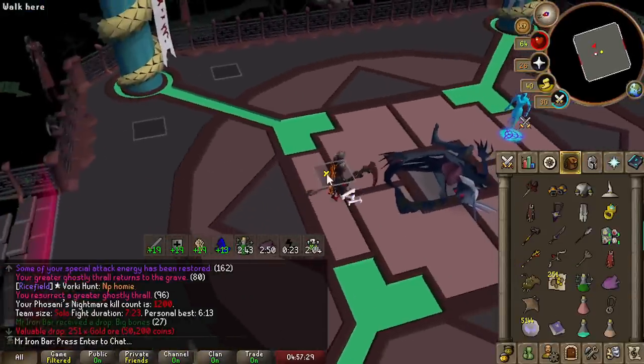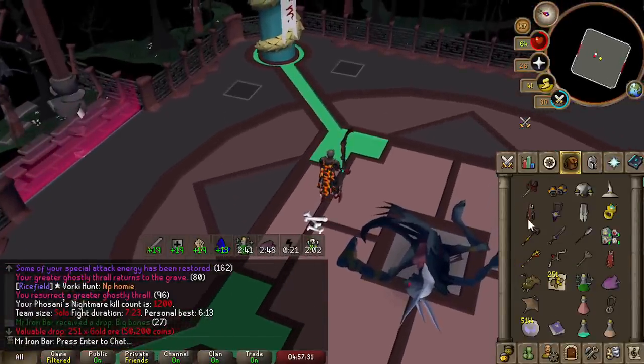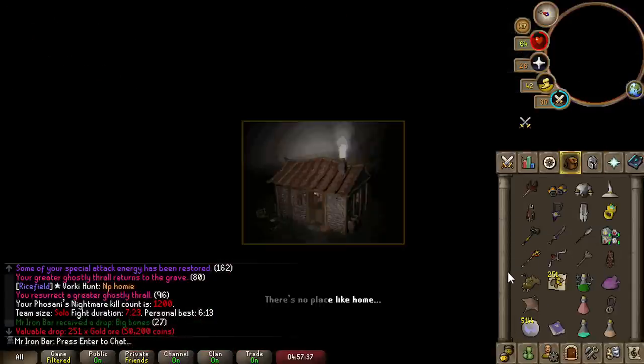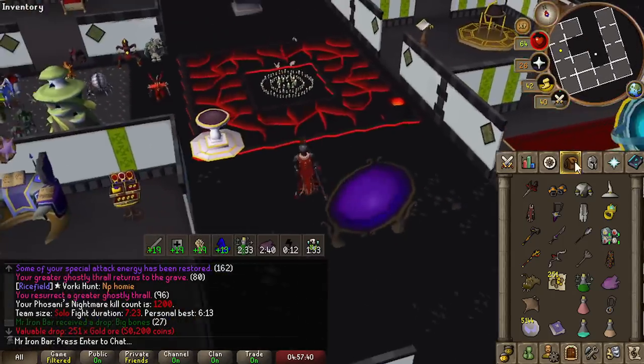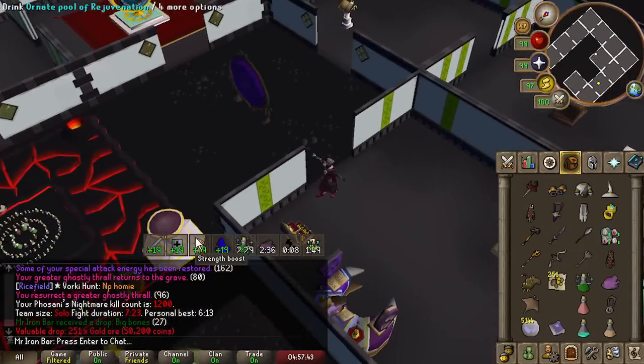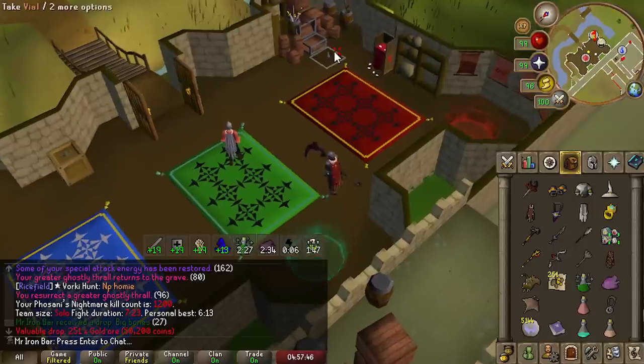1,200 Fulsani KC. We are speeding up our kill amounts in the next 20 or so days because we got the release date for Desert Treasure 2 now. I've got about 20 or so days.